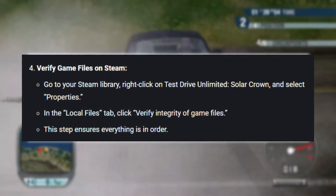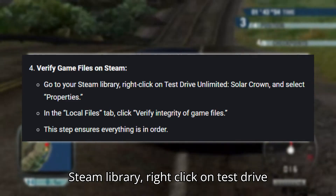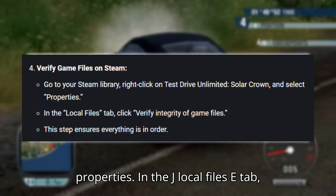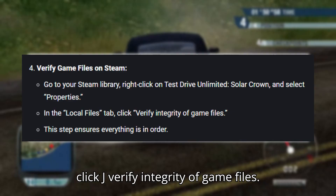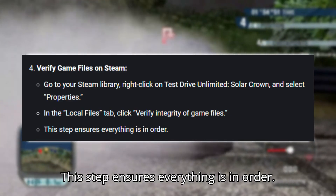Fix four: Verify game files on Steam. Go to your Steam library. Right click on Test Drive Unlimited Solar Crown and select Properties. In the Local Files tab, click Verify Integrity of Game Files. This step ensures everything is in order.